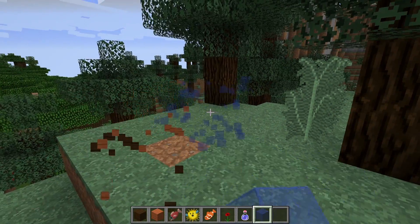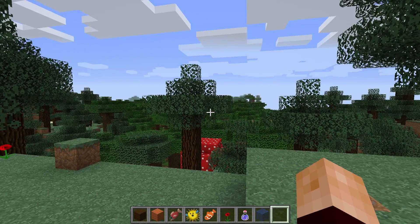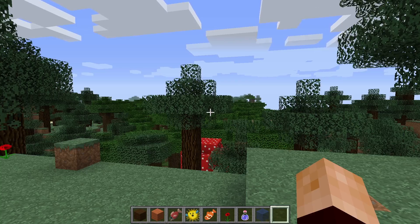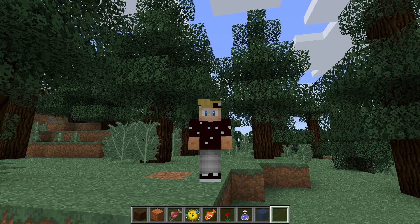There were also 11 new biomes added: the Mesa, the Mesa Taiga, the Roofed Forest, the Birch Forest, the Flower Forest, the Savannah, the Extreme Hills Plus, the Deep Ocean, and the Snowless Taiga. Those are some of the major additions of 1.7.2, and that's what makes it my favorite update.